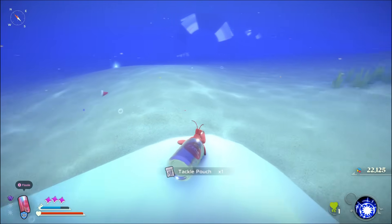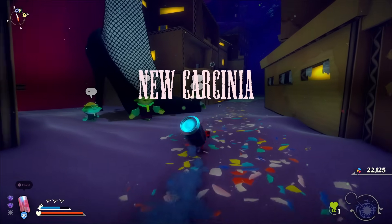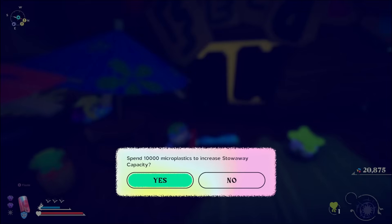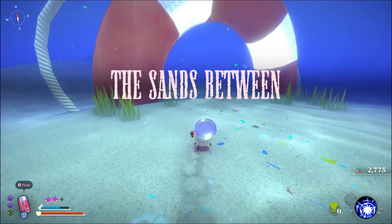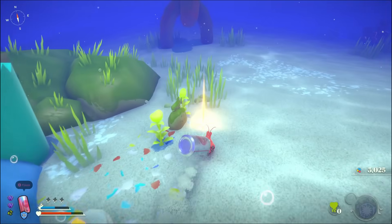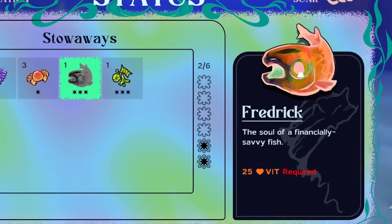I began my collect-a-thon in the sands between, running around and picking up everything I could. Heading back to the city, I sold some trash and dismissed some stowaways, buying more capacity upgrades and almost all the items I needed from Pranathan. I began wandering the sands between looking for crystals for the skill tree, eventually running into Frederick, a stowaway I planned to keep as it had potential to come in handy later.